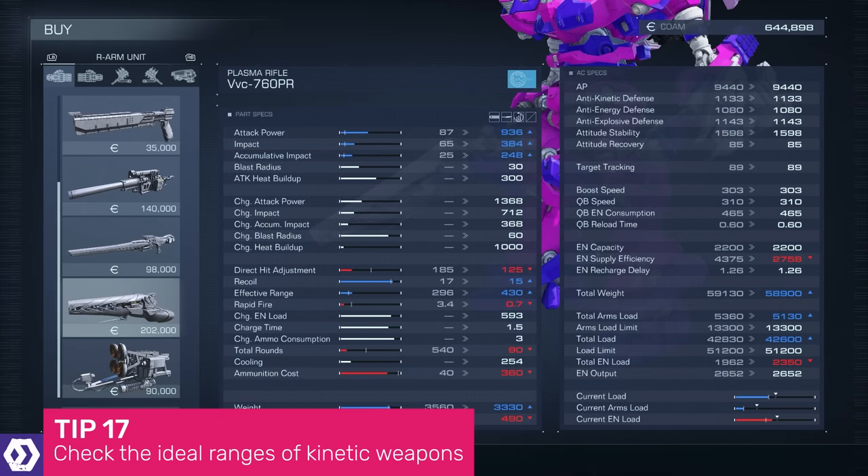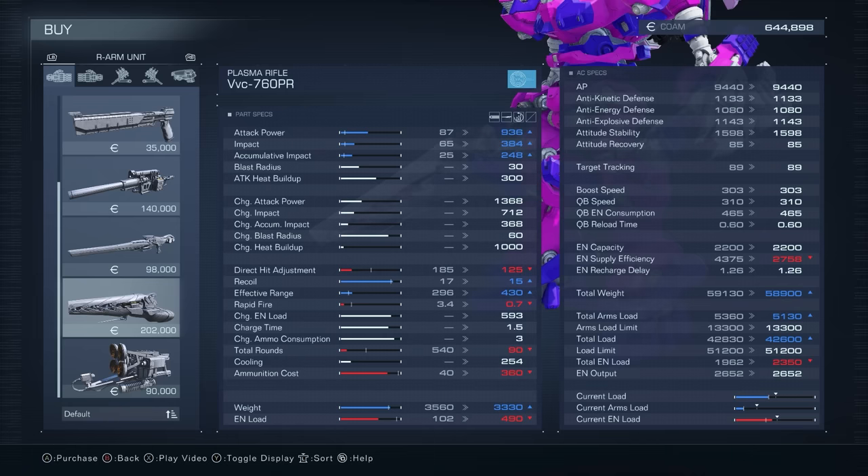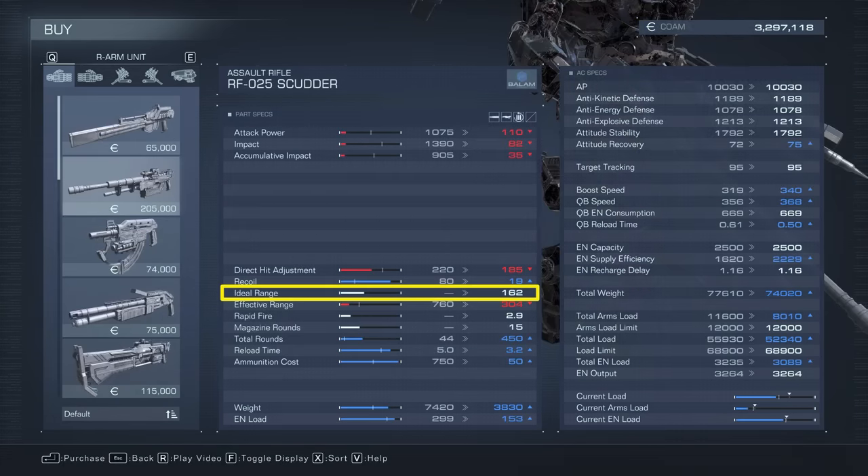Did you know that you can expand the stats screen for any mech part in the assembly or shop menu? One of the most important stats to check is the ideal range of any kinetic weapon. Heavily armoured enemies can actually ricochet your bullets if you're too far away when you shoot, meaning you'll do next to no damage. You'll know if bullets start to ricochet because the word 'ricochet' will appear next to your targeting HUD. The ideal range stat tells you how near you need to be for your shots to deal maximum damage, even through tough armour.